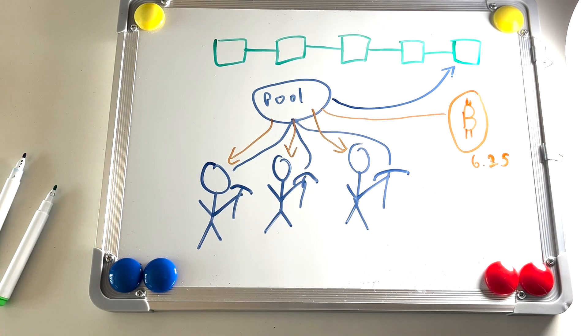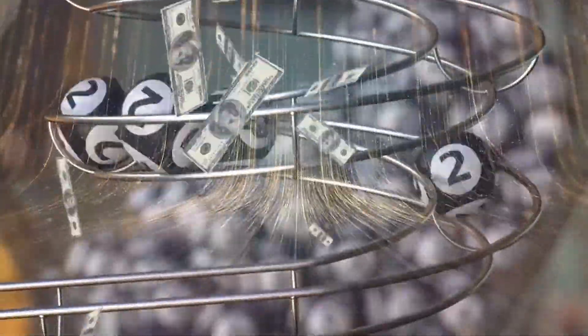When a pool mines a block, each miner receives a share of the mining rewards proportional to the amount of hash rate they contributed to the pool. The primary benefit of mining pools is that it allows miners to generate revenue consistently rather than having to rely on simply getting lucky and finding blocks on their own, which when you don't have a significant amount of hash rate will make your revenue wildly unpredictable and unreliable.